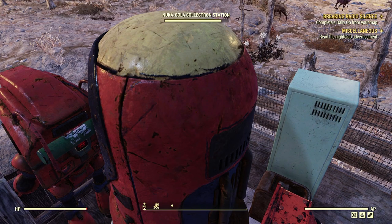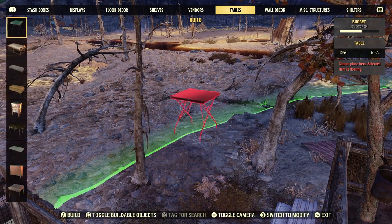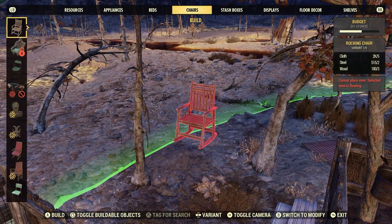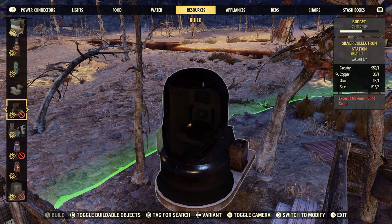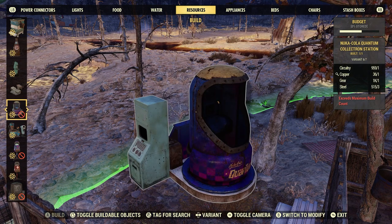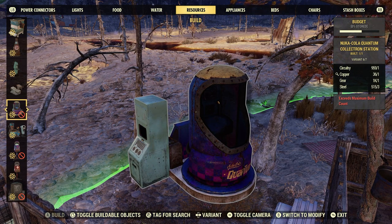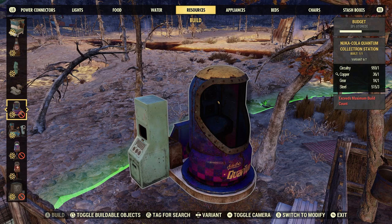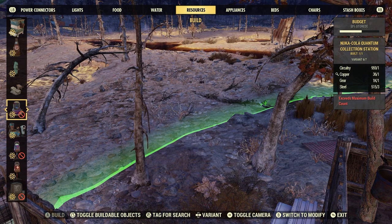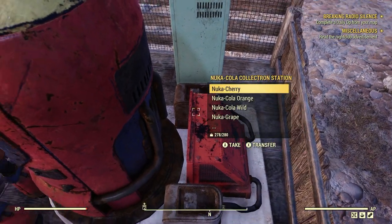This daily and weekly challenge pops up at least once a week, so it saves a lot of time. If you were around in Season 11, you'll have the Quantum Collectron under Resources. The difference between the Quantum one and the original red-and-yellow one is the Quantum version also collects nuclear waste and purified water on top of the Nuka-Cola products — that's why I prefer the OG one, which just collects bottles and Nuka-Cola.